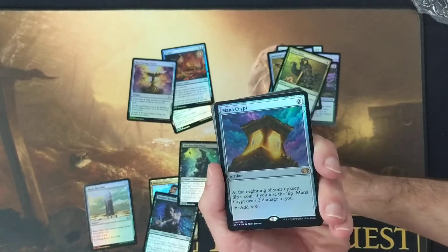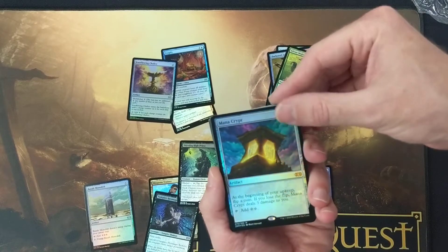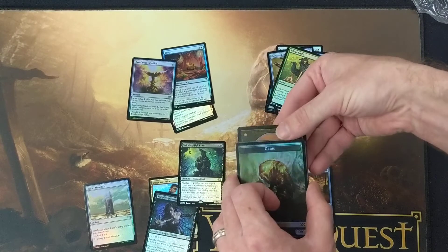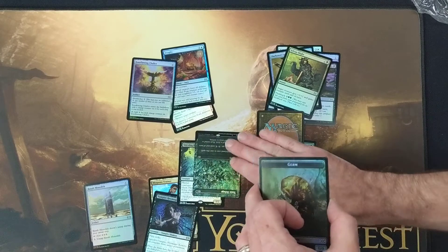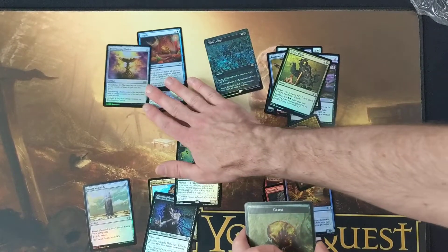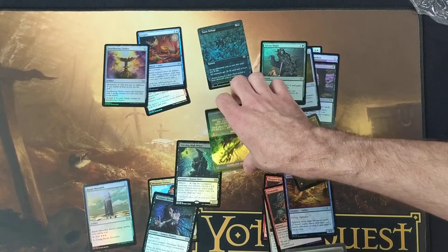And Mana Crypt! Oh yeah! All right, so we're up and we haven't even pulled our showcase yet, so let's do this the old-fashioned way — we're just gonna slam this boy down here. Yeah! Toxic Deluge! Very nice. Yeah! Sword of Feast and Famine!